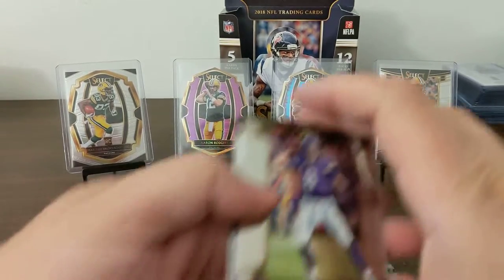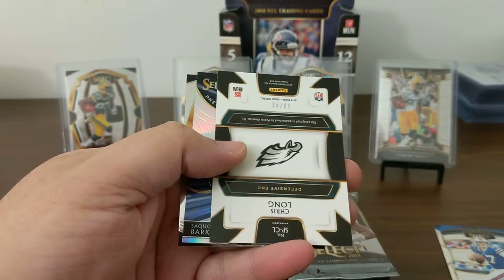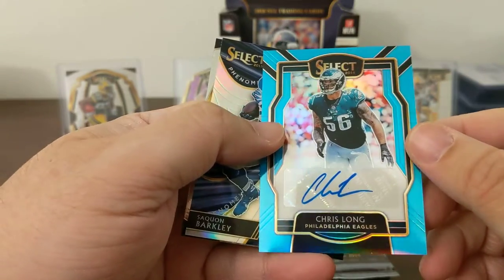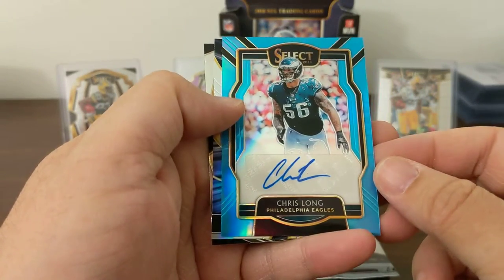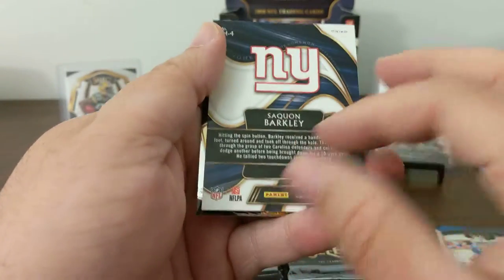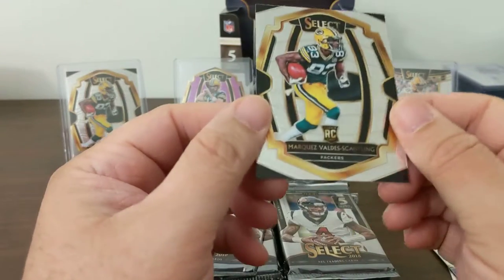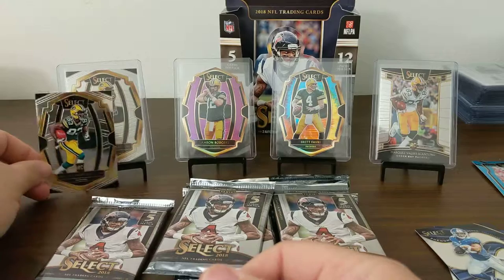We got something in here. Kirk Cousins. Ben Roethlisberger. And 30 of 49 — Chris Long. One of our autos is a veteran, Chris Long. Good guy — not for selling. Good guy personally. A Saquon Phenomenon Prism insert — take that. And a Marquez Valdez-Scantling. Looks kind of familiar — we got two of them now.